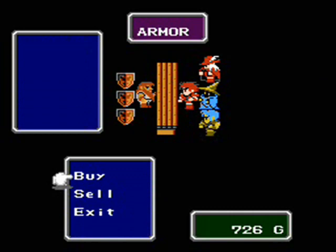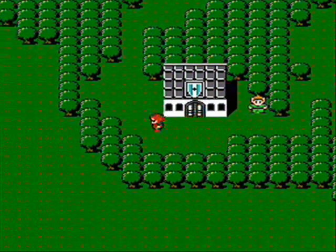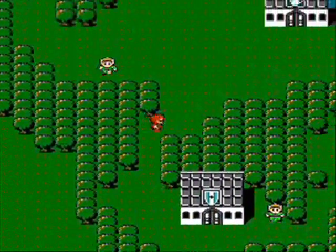As far as armor goes, you'll want to buy iron armor for your fighter. Hand down the chain armor if you haven't bought any for your red mage. Actually, red mages can't equip chain armor. You'll want to buy copper bracelets for your other characters.